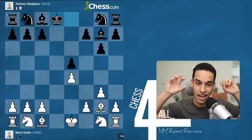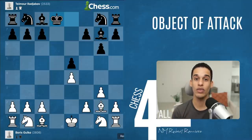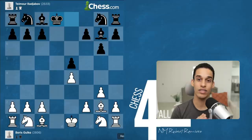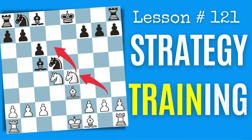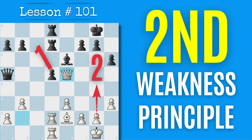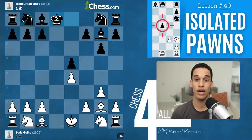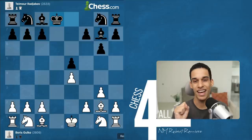The main takeaway from this video — the only thing I want you to remember — is that we need to find something to attack. We need to find a target, and that target is going to guide us through the entire middle game and even the endgame. Typically we talk about weak squares and weak pawns, but in a position like this it's hard to claim that anyone has a specific weakness to capitalize on.